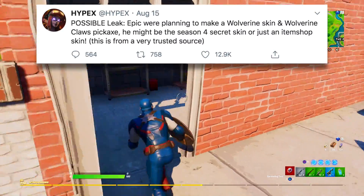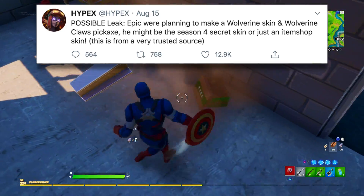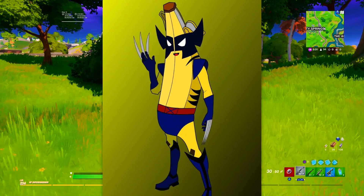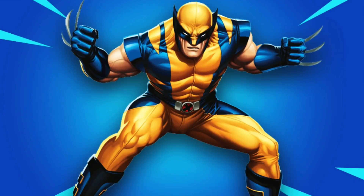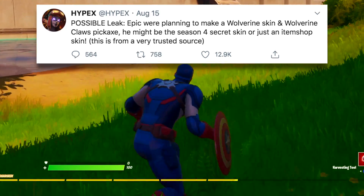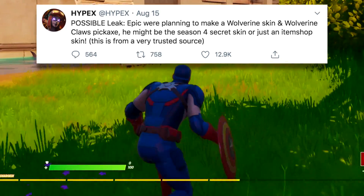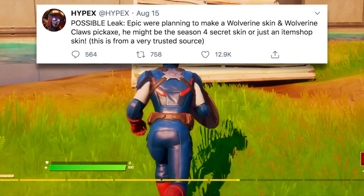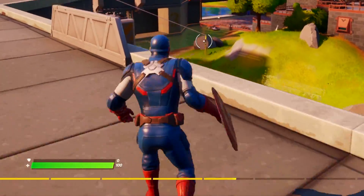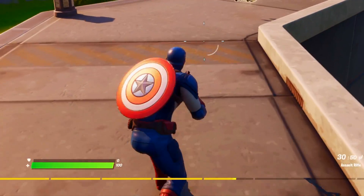The next skin was leaked before comic book teasers even came to the game — he was found in the files, and it's still unsure if it's going to be the original character or a variant of Peely. Wolverine will be inside Season 4's Battle Pass. Every single one of these skins is going to be accompanied by another reward — another cosmetic. Thor will most likely be getting his hammer, just like how Captain America has his shield, but characters like Wolverine have the option of a pickaxe with claws, like the Hulk hands but with claws, which is going to be a really cool addition.